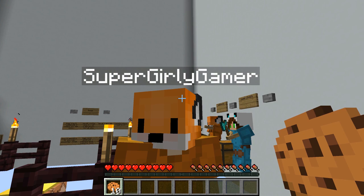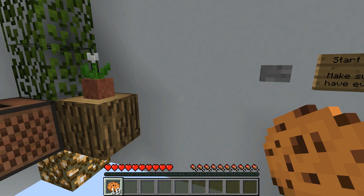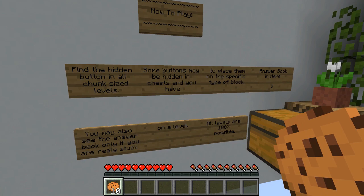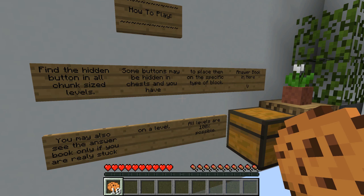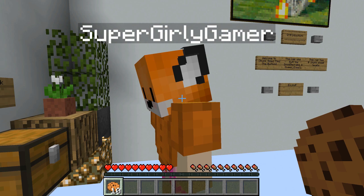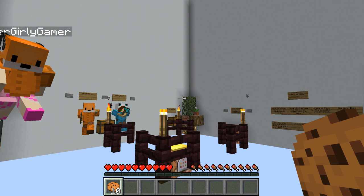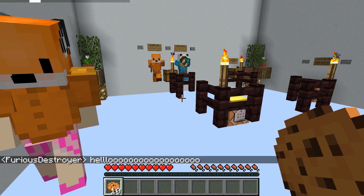For some reason I fell through the floor and died, but my cookies were still there when I got back - that is strange. I stepped on the pressure plate and backed up into the start button. The signs explain how to play: some buttons may be hidden in chests, you have to place them on a specific type of block, and the answer book is in there if you really need it. We only had to use it once - not too bad. It was probably the easiest level too - we walked by the meteor like five times and twerked on it. That's all for today, hope you enjoyed the video and have an amazing day! Subscribe to our channel and leave a comment - I'll try to reply.